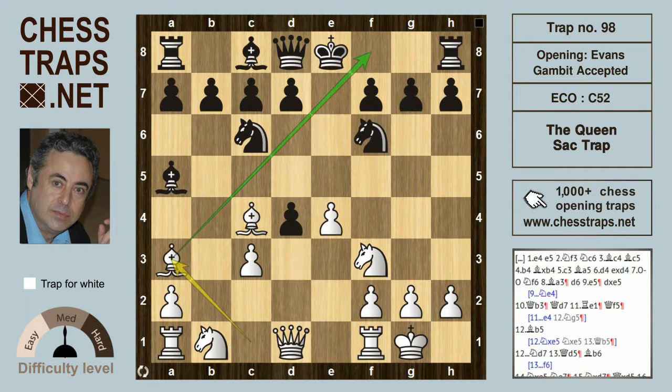Bishop a3 prevents black from castling, so black plays d6, facilitating the exit of the bishop on c8 and shutting off white's diagonal a3-f8 to enable castling. But here white has to play energetically because he's down material and every move counts. The move white has to play is e5, which is going to open up more attacking lines.